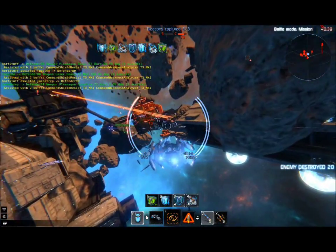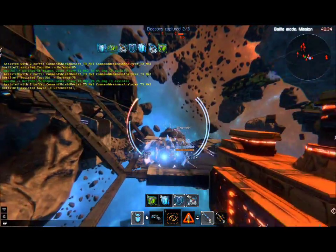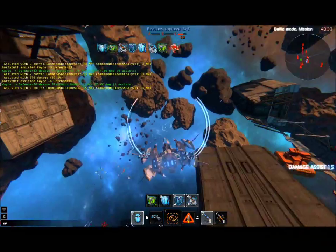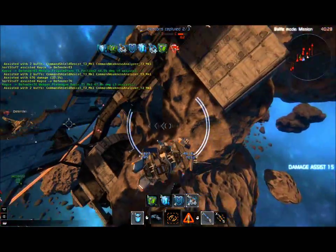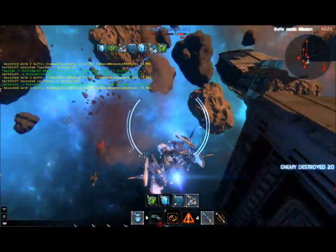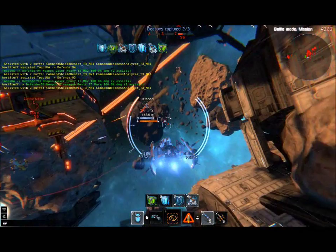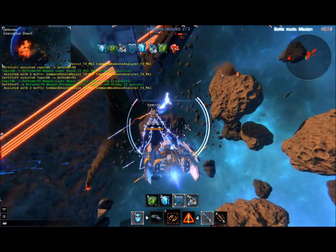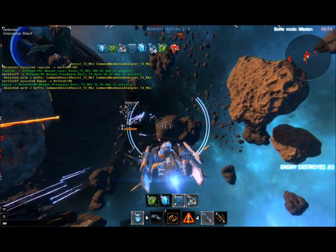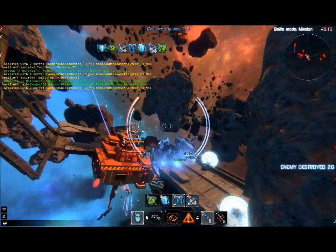If you're an interceptor, you have one job — use your speed to its best ability. If you're an assault, you bulk it out and dogfight with the bigger classes. If you're a frigate, you usually sit back and play a game of who's going to survive the longest against other frigates. You have mini battlefields within a battlefield between the different class types.